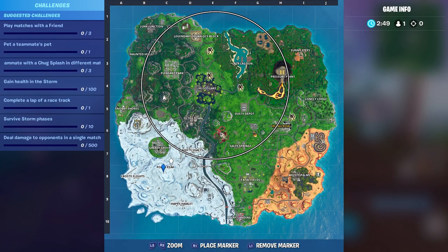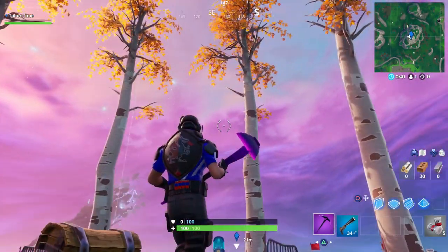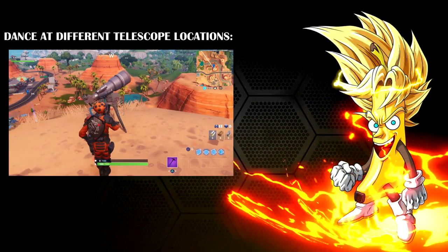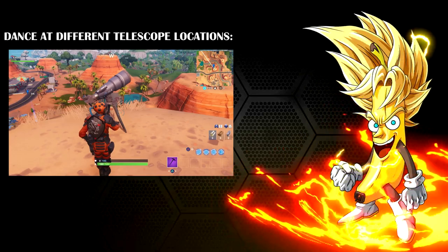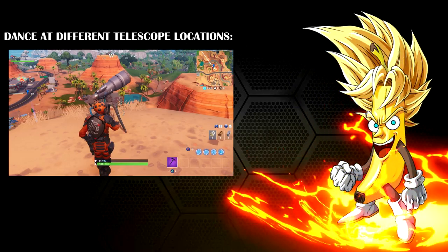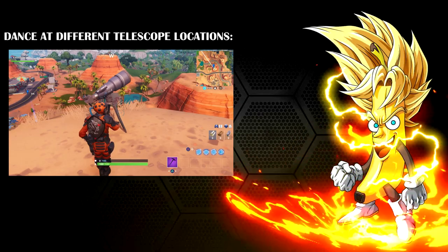Super easy challenge — you know where Polar Peak and the volcano are, and now you know where the circle of trees is as well. Pretty easy challenge. Just heads up, there's going to be a lot of people coming this way.